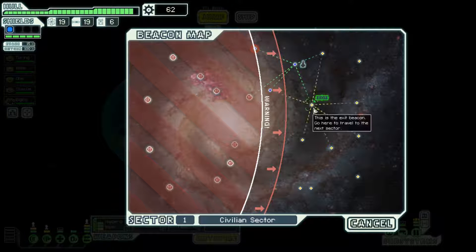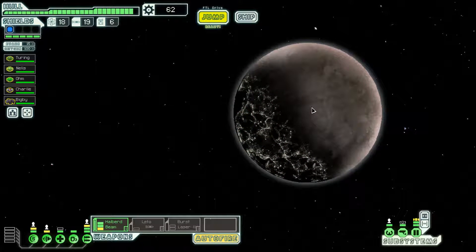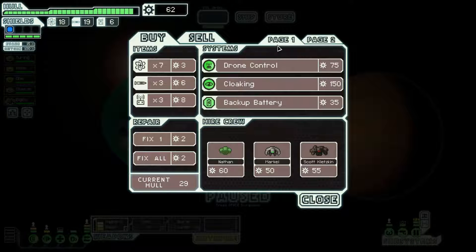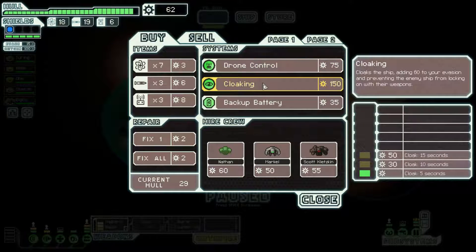Everyone is healed up and ready to go. We need 85 scrap for the Burst Laser 2 online at the same time as the Halberd Beam — very useful. A hull repair defense drone would be very nice but we don't have the scrap. Battery Backup for 35 scrap — we can activate it and dump another 50 scrap to get four bonus power. Maybe we could attempt the 'don't upgrade your reactor' achievement, because the weapons plus super shield might be enough to carry us for the first five sectors.